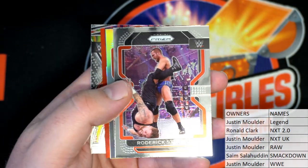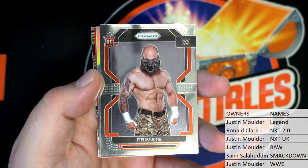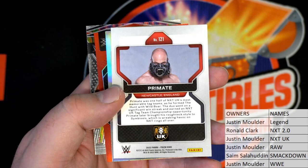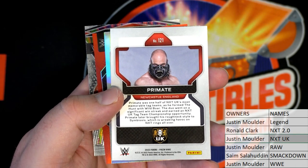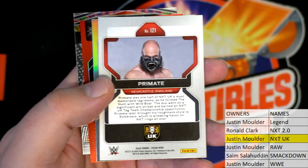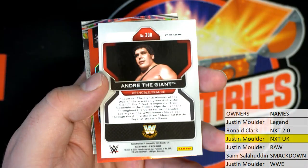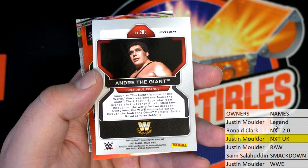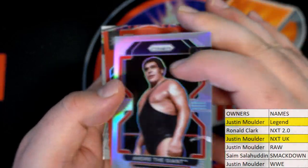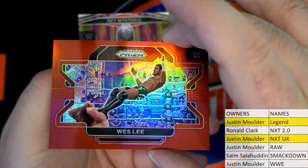Where's the gold at? Roderick Strong — nice, look at that. Primate — look out, nice, right there, NXT UK. And it's going out to Justin — Primate, NXT UK, nice one. Andre the Giant — nice, love it. Silver, should be a legend man, I love that card. Wow, that's great. Coming out to Justin, love it man. Prism WWE is fire, I love it. Next I've got a Wesley — red Prism right there.